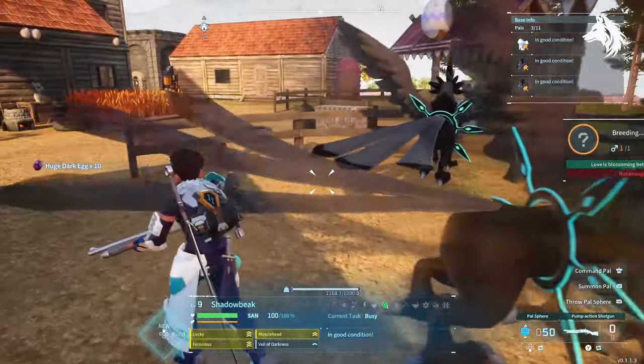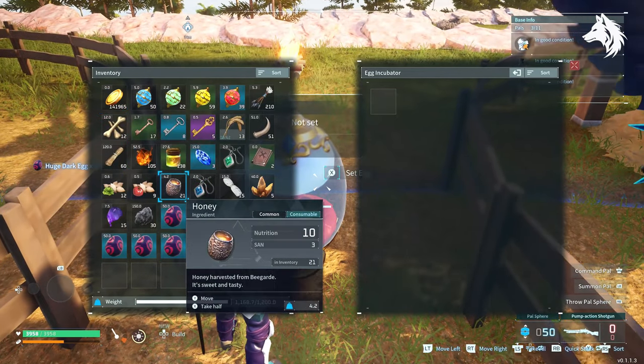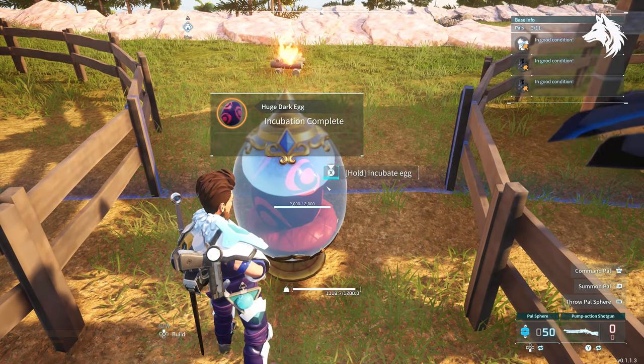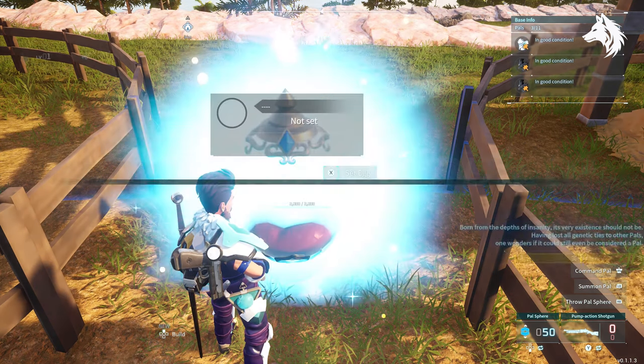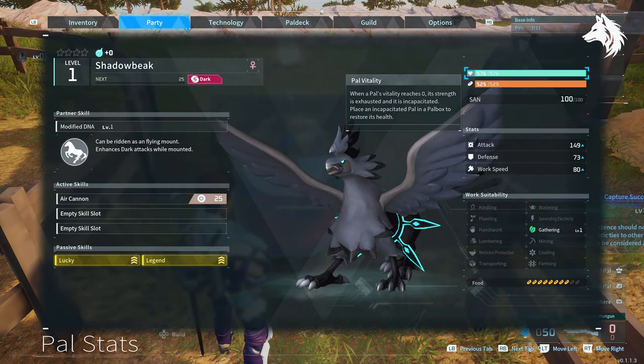Now that you have your Shadow Beak or whatever pal you're breeding, it's time to breed the best possible one with individual values. In Palworld there are variations to all the individual stats that your pals have — they're called individual values or IVs. There are four values: HP, melee attack, long range attack, and defense. For melee and long range attacks, it's usually only the long range attack that counts, so there are really only three: health, long range attack, and defense.